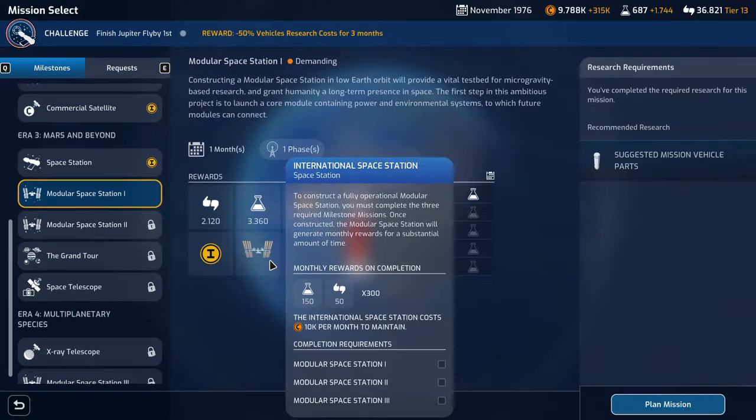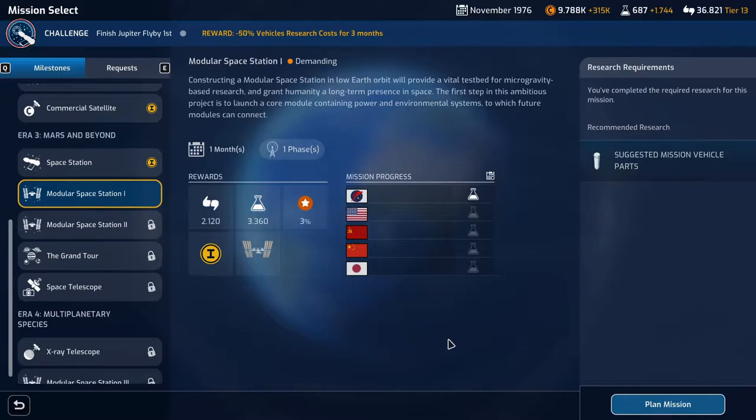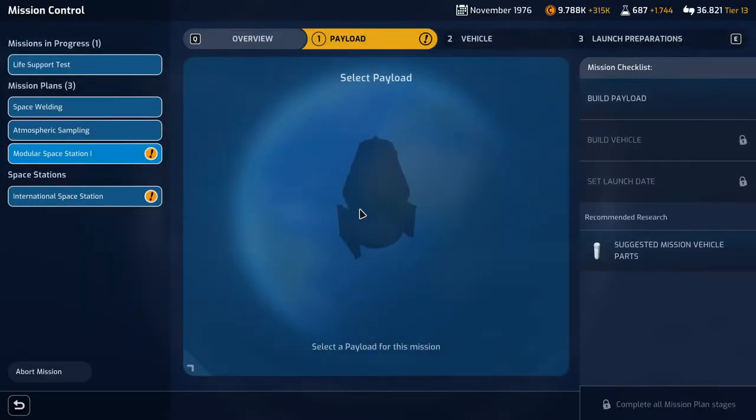We get the international space station. To construct a fully operational modular space station you must complete the three required milestone missions. Once constructed, the modular space station will generate monthly rewards for a substantial amount of time — 150 science and 50 support for 300 months. That is nice. Let's plan this mission.